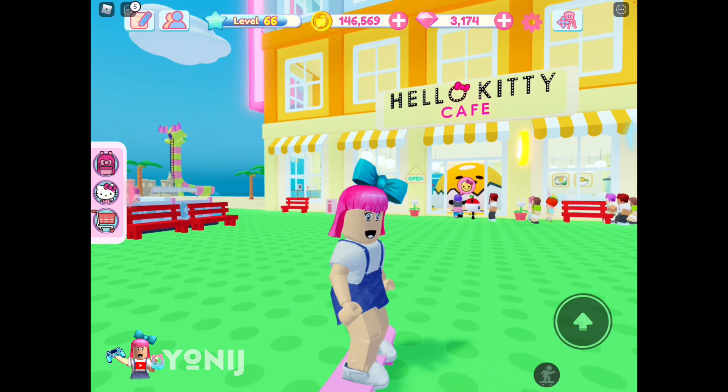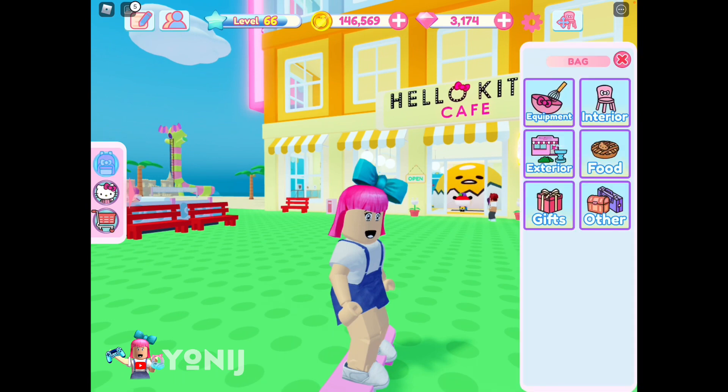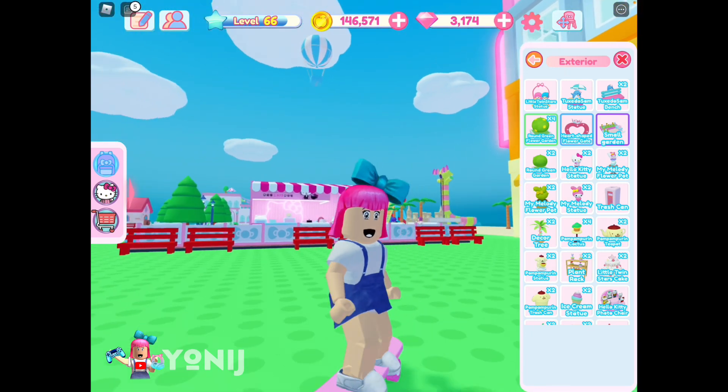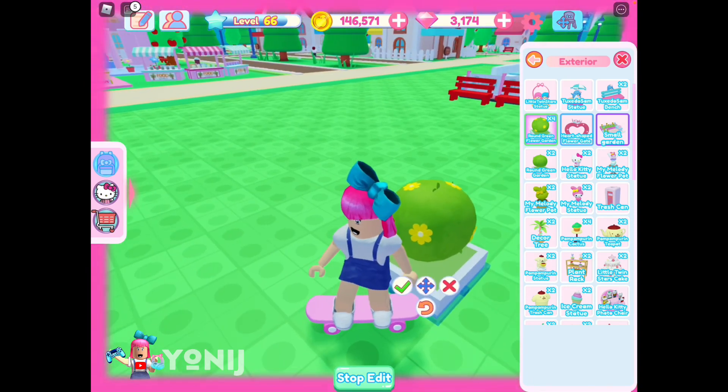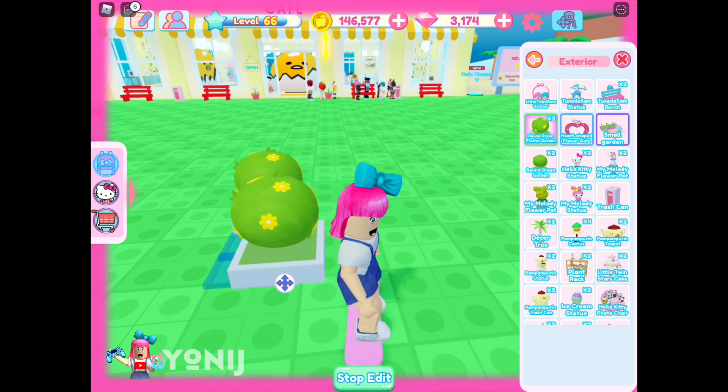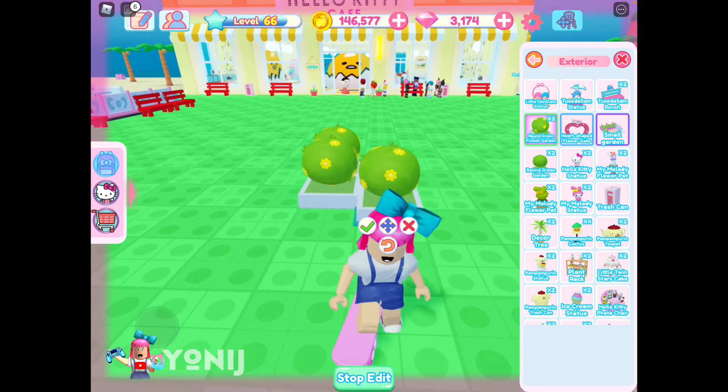Let's click onto our backpack so you guys can see, and click exterior. I have gotten some money and these are the items I have gotten. We got a four-round green flower garden — look how cute! I'm just gonna be putting it in here so you guys can see what I have gotten.